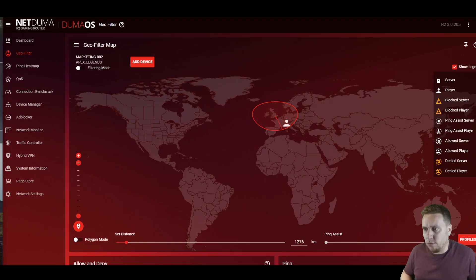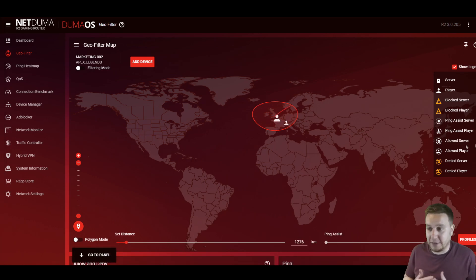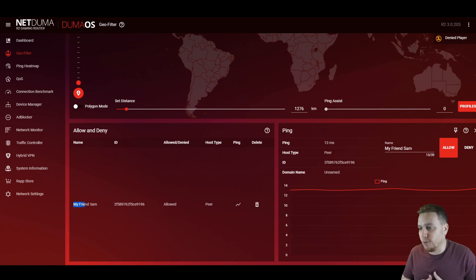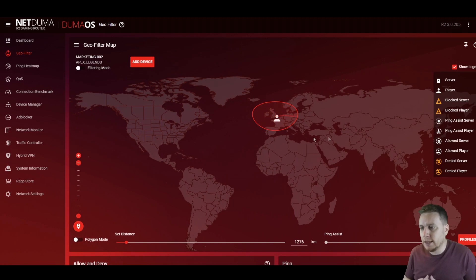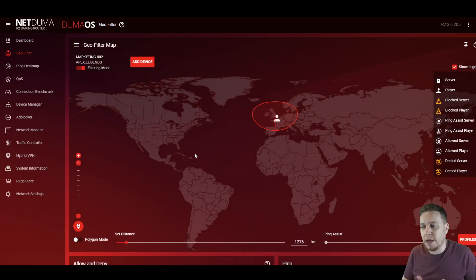So how do we then manually allow a server or a friend to connect to us? First of all, get them in the game party or our game lobby — that's going to ping up their location on the Geofilter map. Click on the icon and it will load a ping graph for this connection. In the Ping panel below the Geofilter, the same way, you want to name it — you can call it 'my friend Liam', 'my friend Andrew', whatever you want — and then click allow. It will be added to your whitelist. This is really helpful if maybe your friend is outside of your filter radius but you still want to connect and have no issues matchmaking.